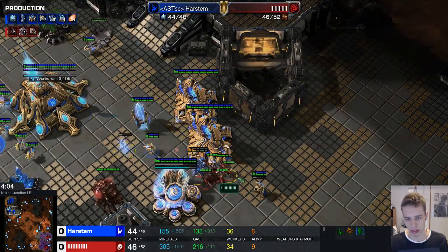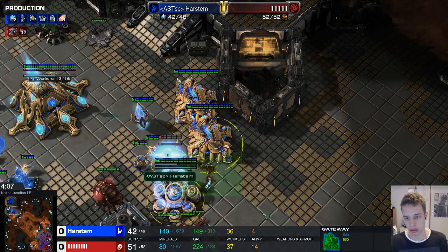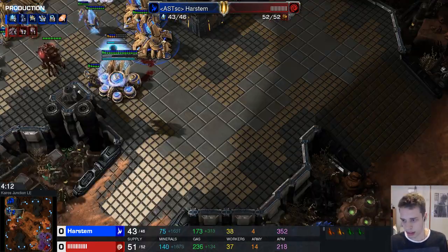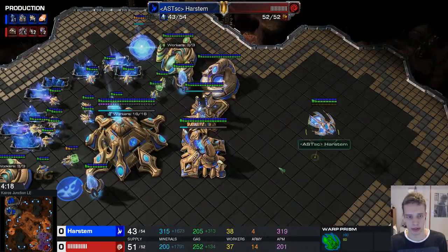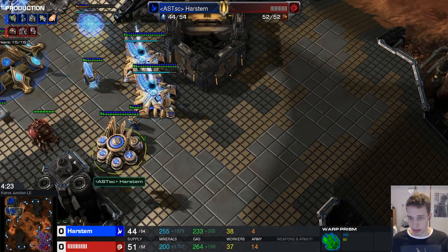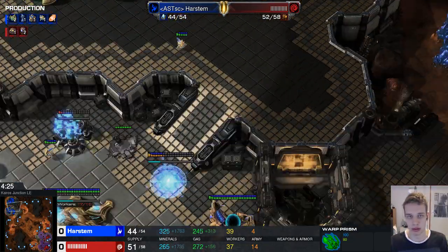I'm trying to kill the stalker — if there's only a single unit in the wall you can always try, but it won't matter too much. I build a fourth phasic and I'm going for a four DT warp-in after my glaive adepts warp in.